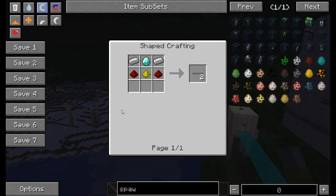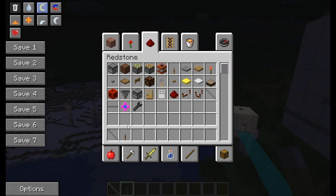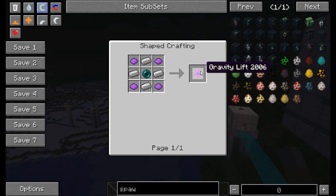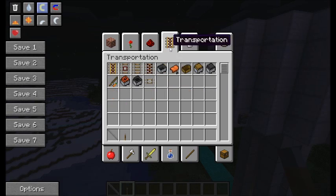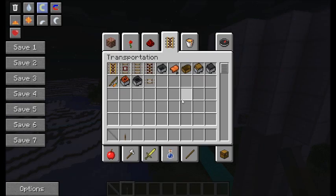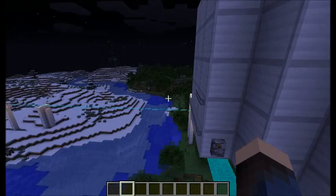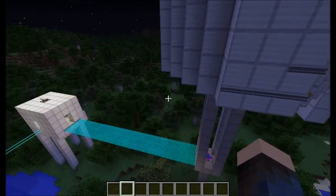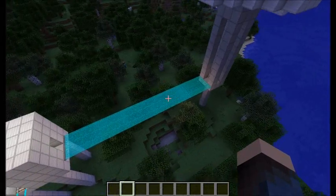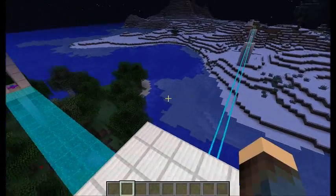Next we have light doors, which are much simpler to make than a light bridge. Basically, you just need less redstone and glowstone and you can make two light doors. Then we have the gravity lift, which uses purple dye, iron ingots, and an ender pearl, and that will give you one gravity lift. So all these recipes are fairly simple to make, not very hard at all — which I do have a small problem with because they are pretty useful, although in a limited way.